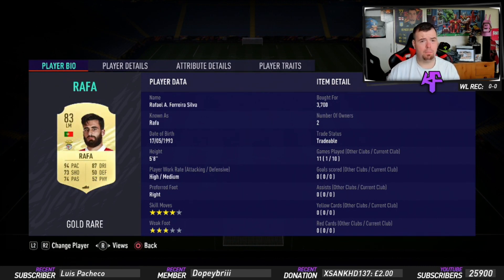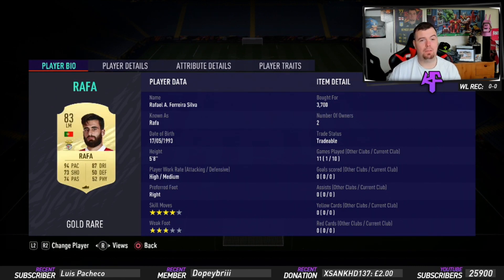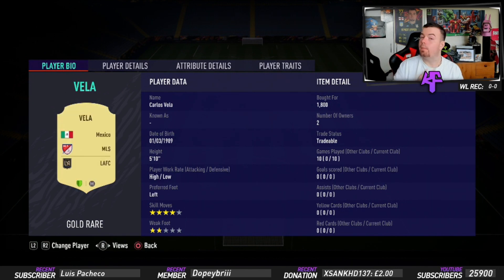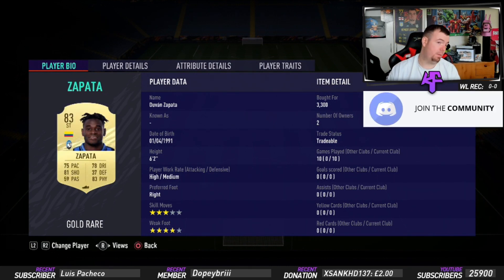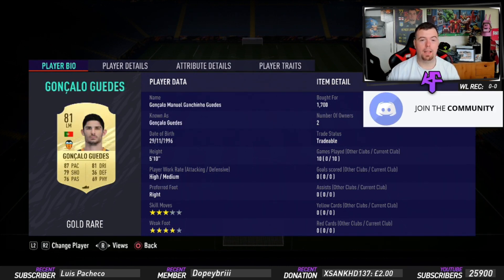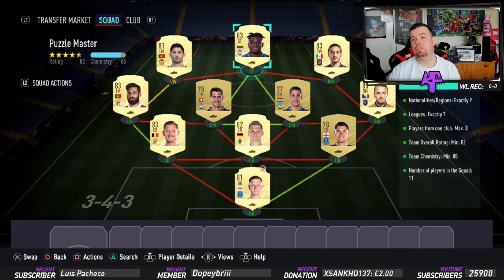Rafa again is another expensive player from Benfica — he obviously strong-links with Vertonghen, 3.7k. Vela again, a really cheap player as per normal, 1.8k bid, 83-rated from the MLS. Zapata is a little more expensive because he's a striker in the Italian league — not too expensive and not a bad card either, 3.3k from Atalanta. We finish off with Guedes, 1.7k — he's from the Spanish La Liga, Portuguese player, but soft-links with Rafa.